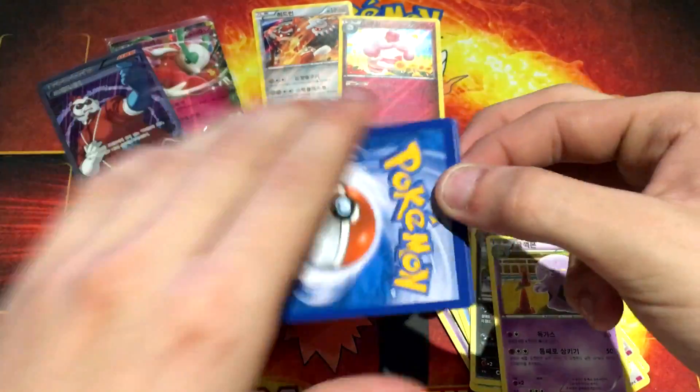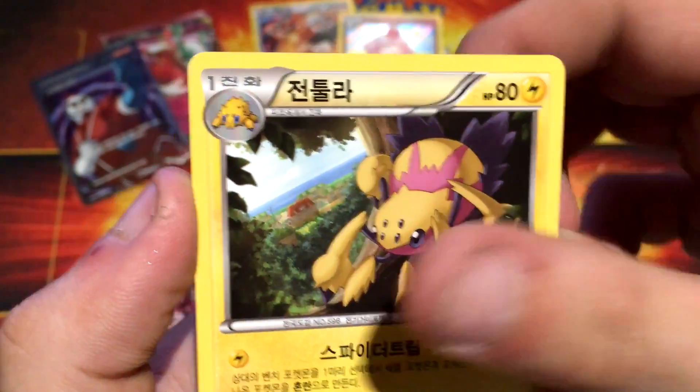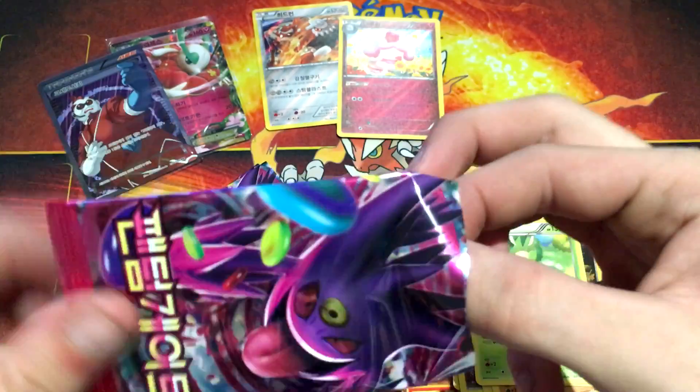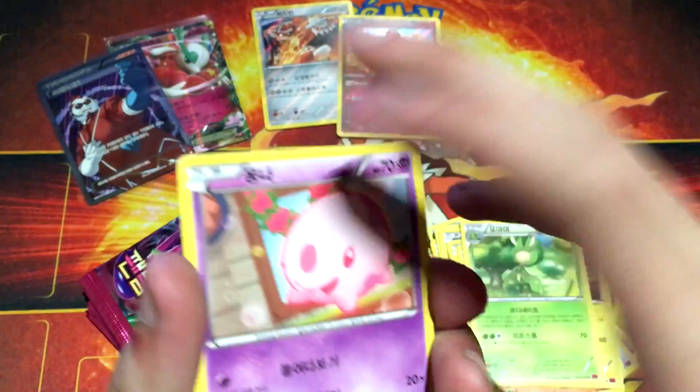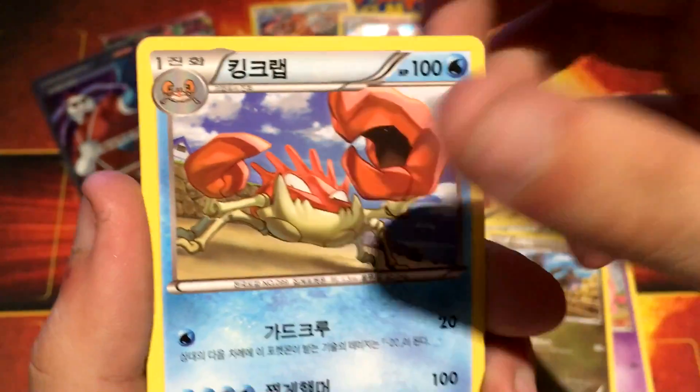We've seen most of these cards — Dino, Joltik, Roggenrola, Galvantula, and a Leaveny. Alright, we need to get this Silver card, so let's pray. Oh, Kingler, Kingler Crew — subscribe!